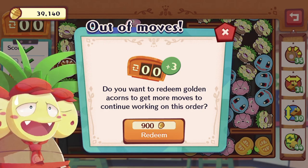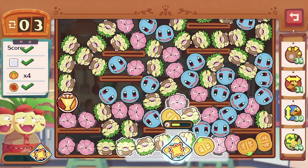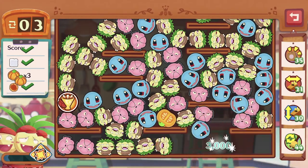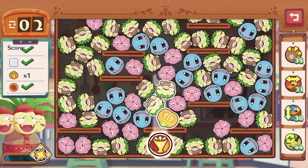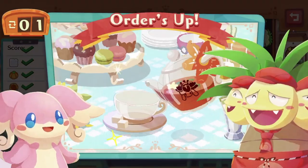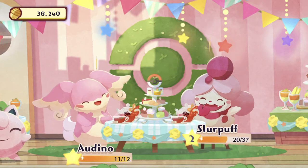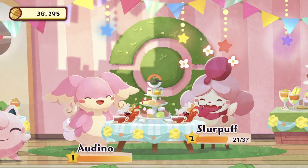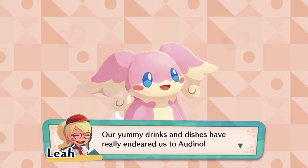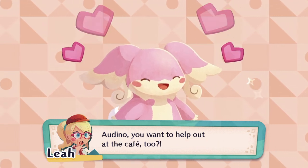We can finish this with maybe one move. Let's clear the pumpkins on the right first and just use the megaphone here. Still worth the 900 acorns. One of those very tricky stages — probably can retry it since it's one of the first levels of the invites. If it's on the second one, the 900 acorns is the only way to go.